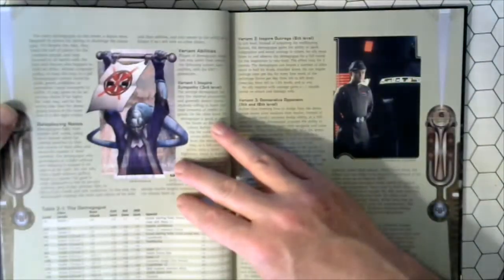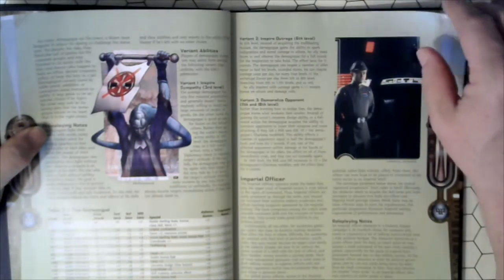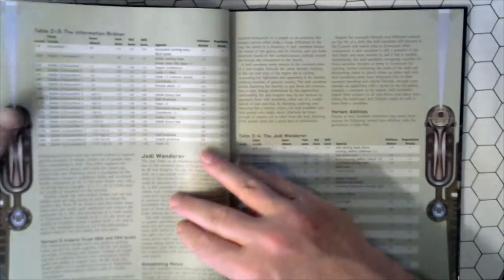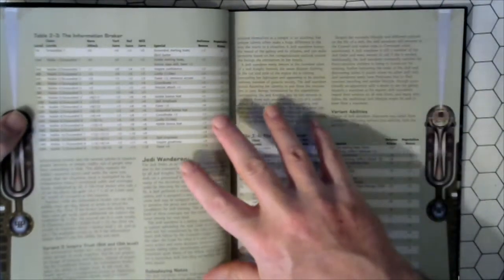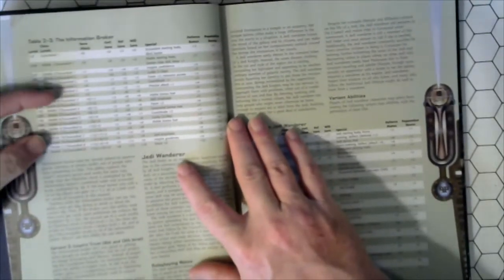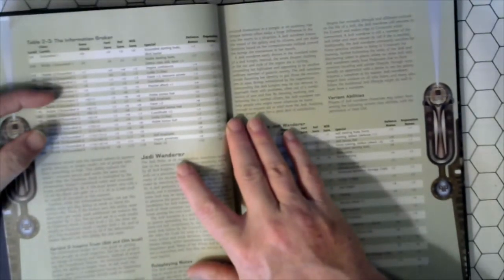The character archetypes: the Demagogue, the Imperial Officer, Information Broker, Jedi Wanderer. Now this is a good concept here, and we had some variance of homebrew stuff back in the day when I was using the West End game version.